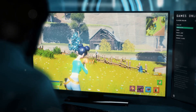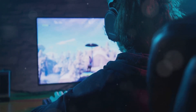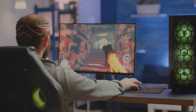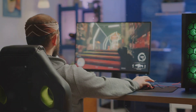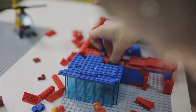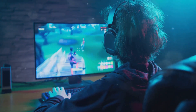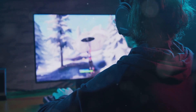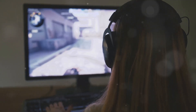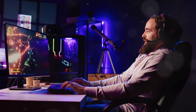Section 9: the journey to victory — practice, persistence, and triumph. Mastering Fortnite is a journey, not a destination. There will be ups and downs, victories and defeats. The key is to embrace the learning process, never give up, and always strive to improve. Practice is essential for honing your skills. Spend time in creative mode to practice your building, use aim training courses to improve your accuracy, and play matches regularly to gain experience in real combat situations. Don't be discouraged by setbacks — every defeat is an opportunity to learn and grow. Analyze your mistakes, identify areas where you can improve, and come back stronger in the next match. Remember, even the best players in the world were once beginners. With dedication, persistence, and a passion for the game,